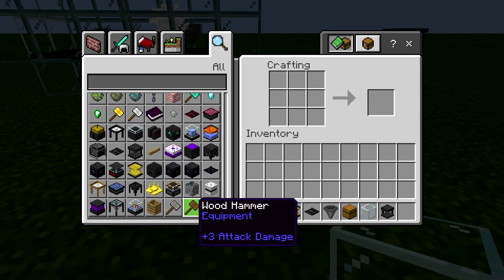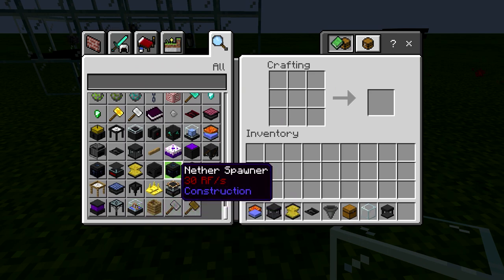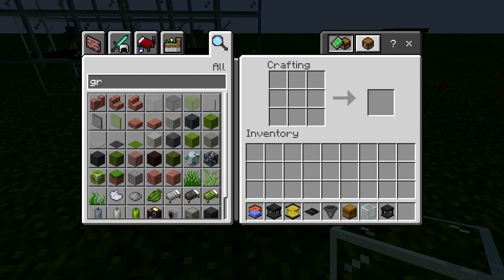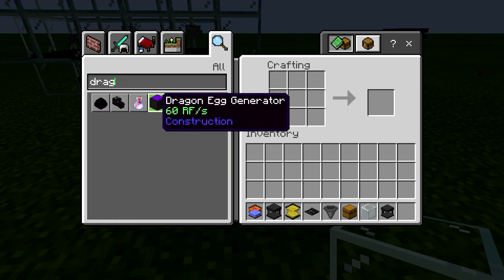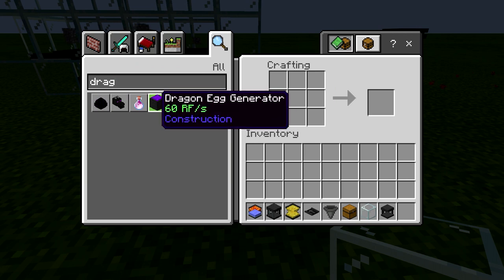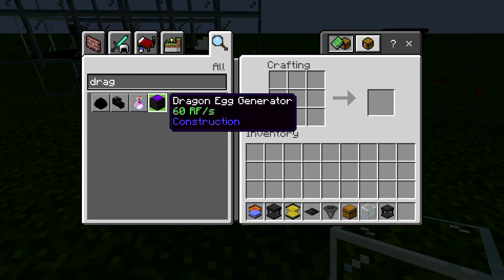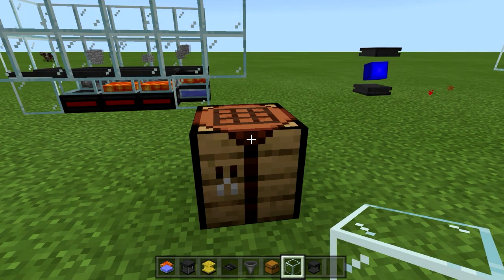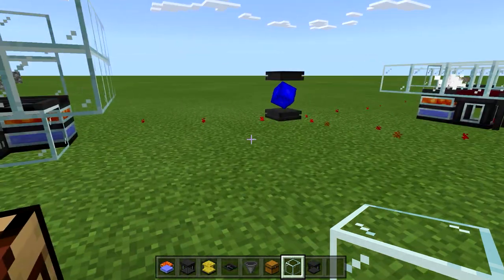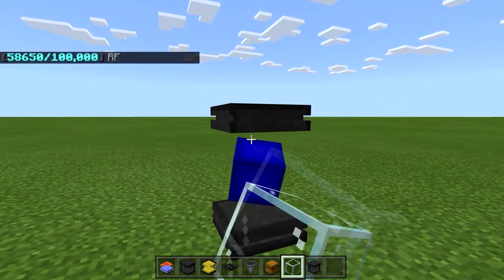Now there is one generator that produces a ton of power, and that's the dragon generator. Basically what you do is, once you defeat the ender dragon, you put the dragon egg on top of this one. And as it says, it generates 60 RF per tick. So that's a good one, but you need to kill the dragon first. Once you kill the dragon, you'll be able to do that — you just plop that down and put the dragon egg on top of it, and you've got a solid 60 RF per tick.